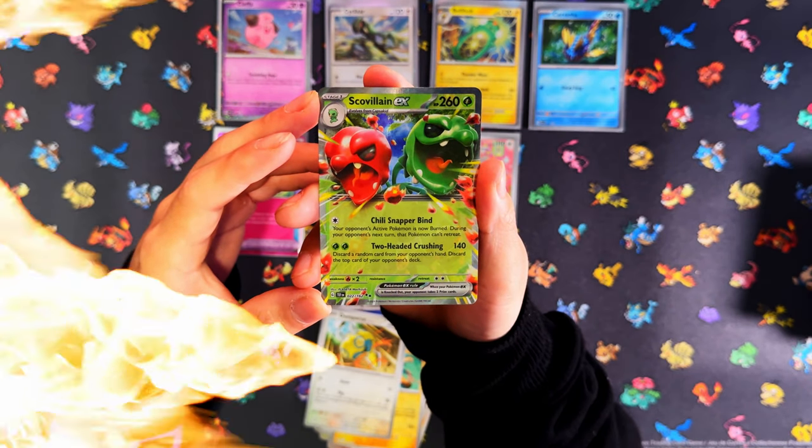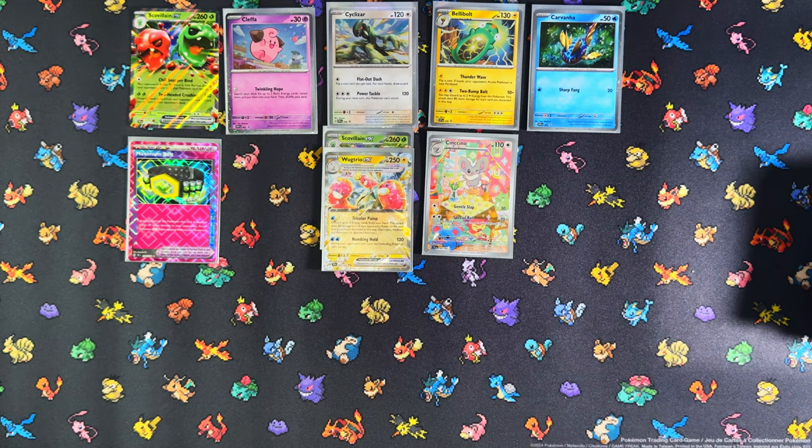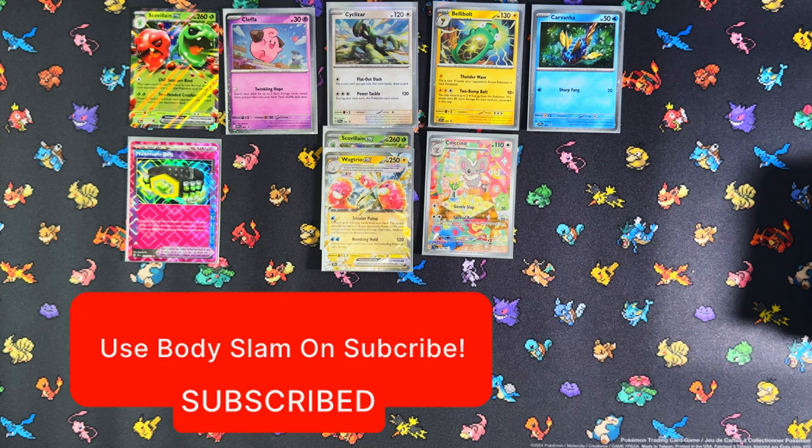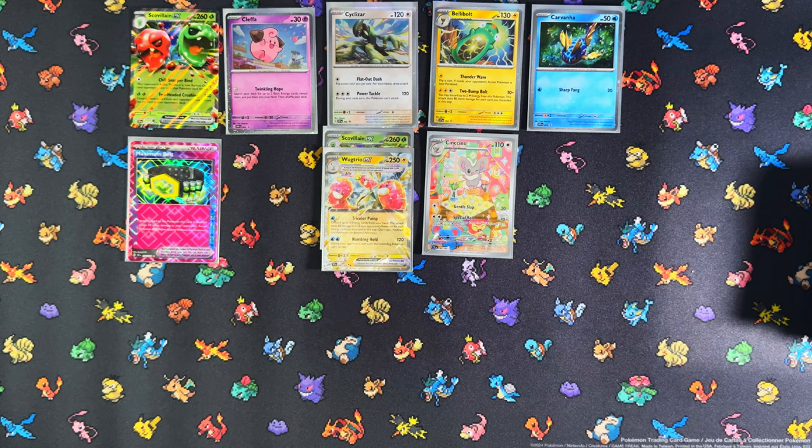All right guys, so that was four triple pack blisters and six single Checklane blisters, and five hits to show for it from 18 packs. Three EXes, one IR, and one Ace Spec - oof. I would say normally I would have a better hit rate if it was a different set. Anyway guys, if you enjoyed the video, leave a like, subscribe, and turn on notifications for more. If you want to reach 500 subscribers I'll be doing a giveaway for a trainer box. Thank you for watching and I'll see you in the next one.